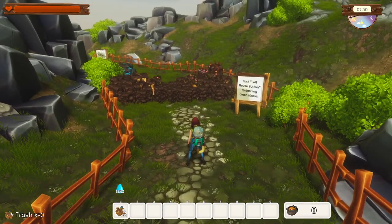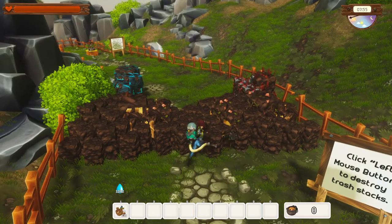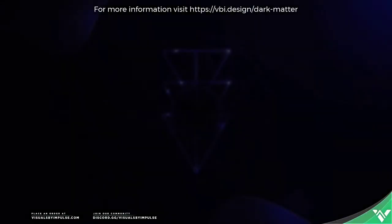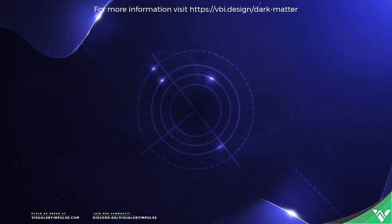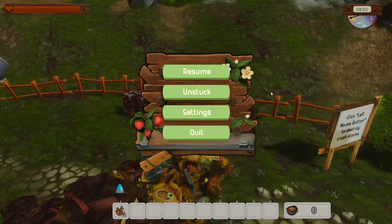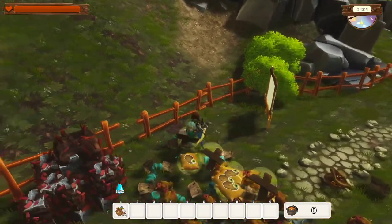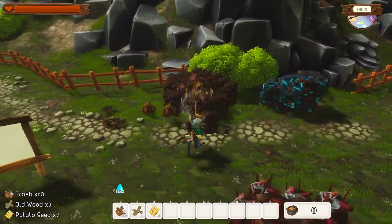So what does it say now? Click left mouse button to destroy trash stacks. This is definitely very WALL-E-fied. Okay, did we destroy all? Oh god - must have clicked off by mistake. Somehow it clicked off and we went back to the start screen. Sorry about that folks.